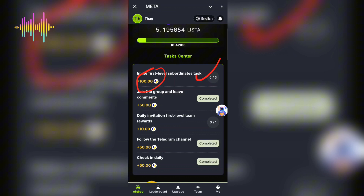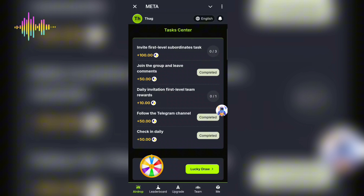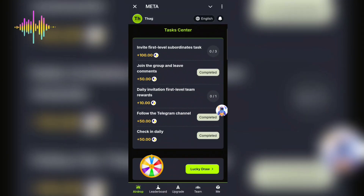Once you complete the tasks shown here, you're going to get 100 Lister tokens, then 50 Lister tokens, and so on. After successfully getting these tokens, you can also try the lucky draw — I've already done it for today, but it resets every day, so make sure you come back tomorrow. That's why it's very important to log into this Telegram bot every single day.